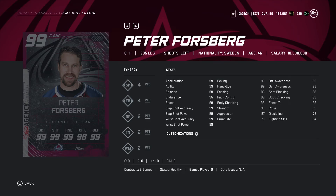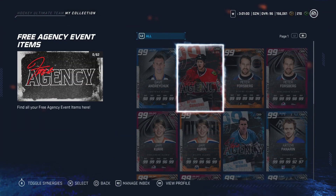Now looking at Peter Forsberg — 99 overall center, 6'1, 205 pounds. Endurance is 95, keep that in mind, but all the other stats are showing a lot of 99s. For a center he should be pretty decent — a solid second or third line center. Would recommend picking him up, just be aware his endurance is 95.